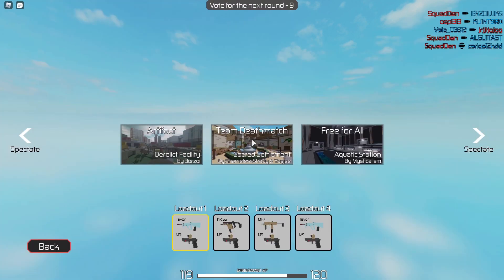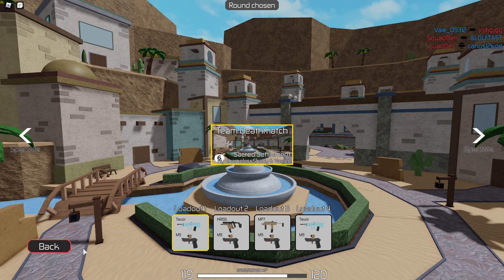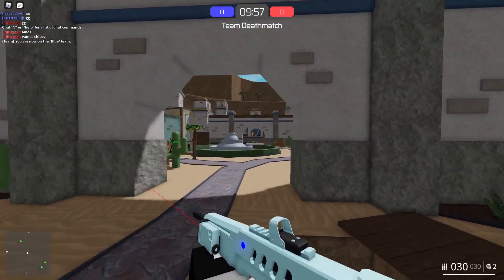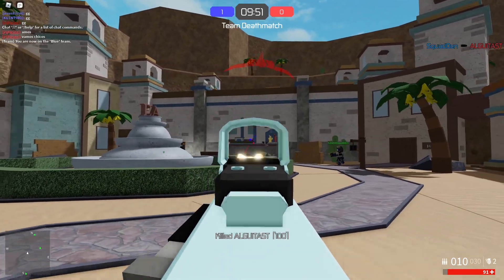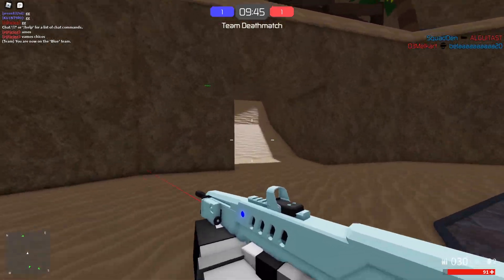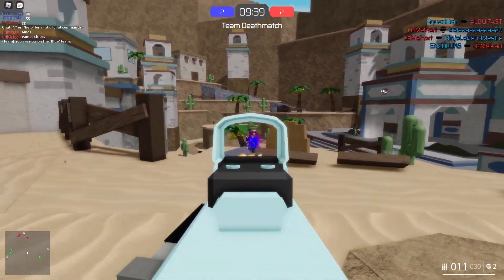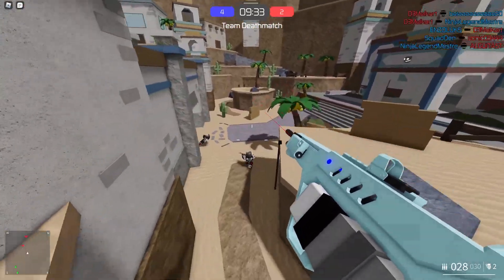I want to do a team deathmatch on this map — I don't like free-for-all on that map. Alright guys, so we are now in the next round playing team deathmatch with the brand new diamond Tavar. It looks a little bit better on this map. It looked a bit weird on that other map — maybe it's the shadows. I wasn't too happy with the way the diamond skin looked for the Tavar at first, but it definitely grew on me and I liked it — it's like one of my favorite skins now.